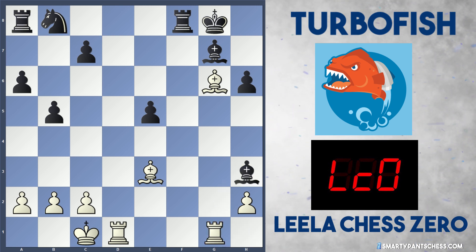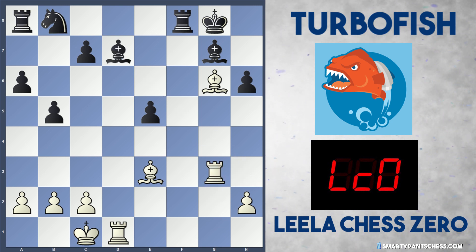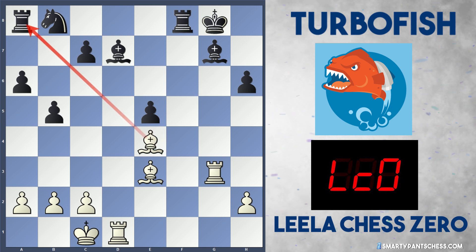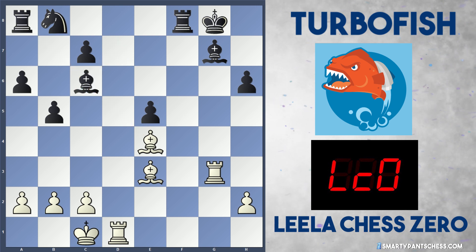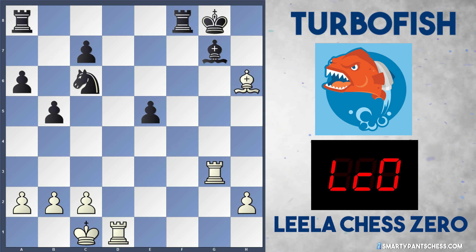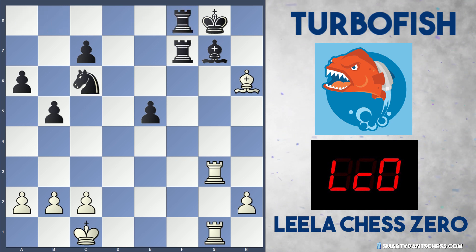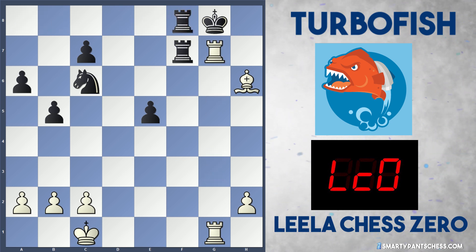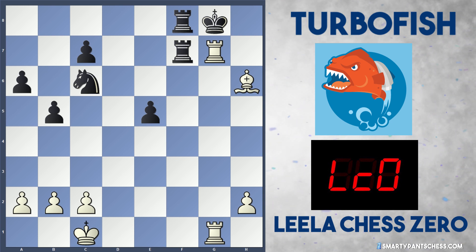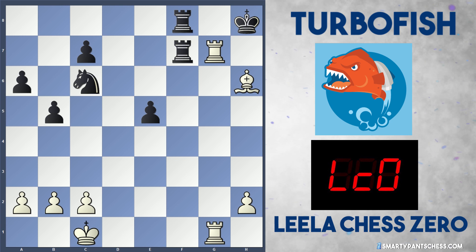Qd6 defends the g6 pawn but white can play Bd3, hitting g6 once again. Black can take on d5 attacking the queen, but white can finally take on g6. After Bxg2 hitting the rook and knight, Rhg1 is played — the bishop can take the knight but then Rg3 hits the bishop again. If the bishop retreats to d7, Be4 hits the rook and white prepares to double rooks on the g-file. After Bc6 and Bxc6, Nxc6, white can finally take on h6. White has their piece back and is slightly better — an engine like Leela could definitely convert.